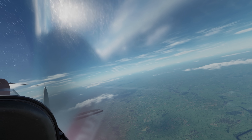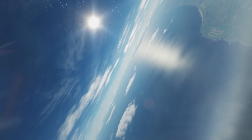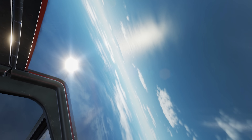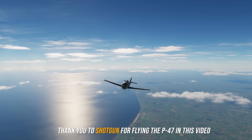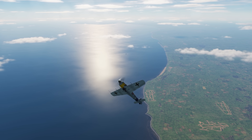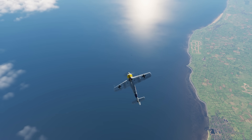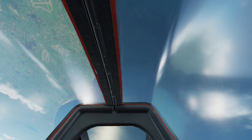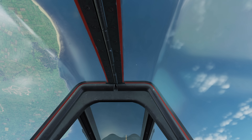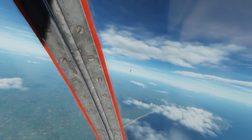I'm going to go into the vertical here because I have a decent amount of energy, so I'm hoping to build some experience as we go. This thing does quite enjoy the rudder on the vertical. From my understanding, the FW-190 came out in 1941 — the early variants — and this thing has quite a lot of uses, or at least it did back in the day.